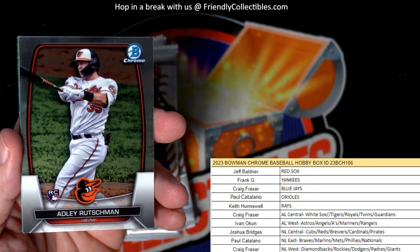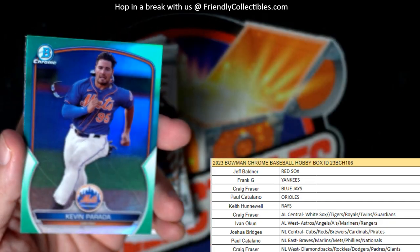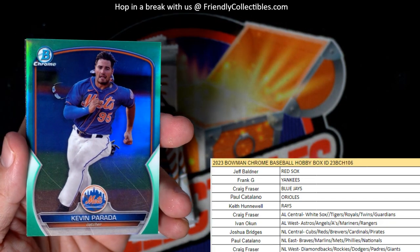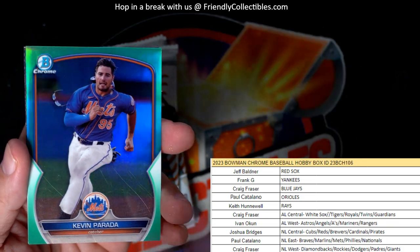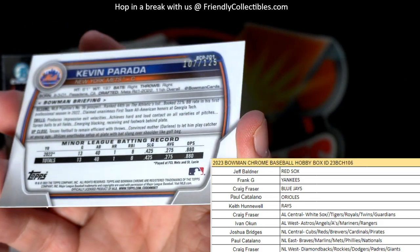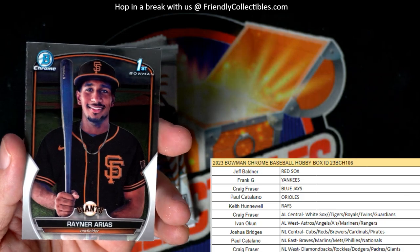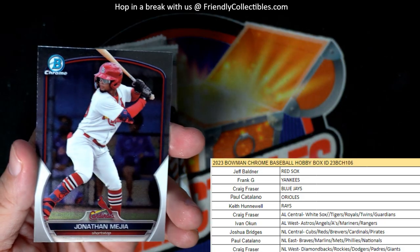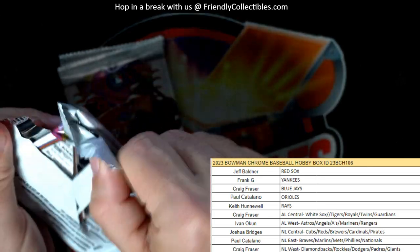Next up. Valdez. Got an Adley Rutschman rookie card, Baltimore Orioles - Paul C., coming out to you. We got a green Kevin Parada, National League East - Paul C., this is coming out to you, and this is 107 of 125. Green. So that's nice to see, some color in there.